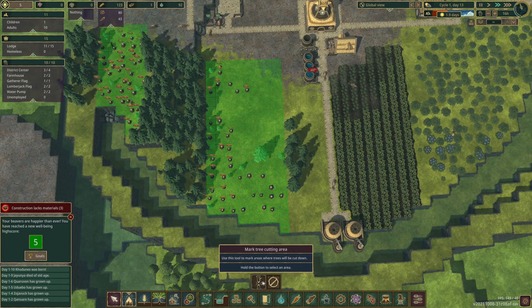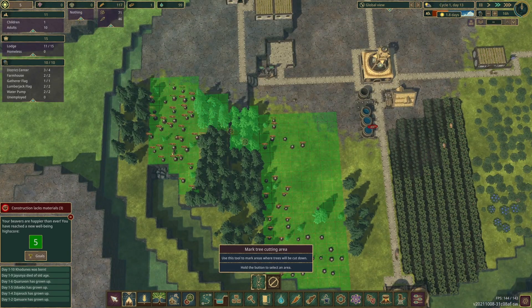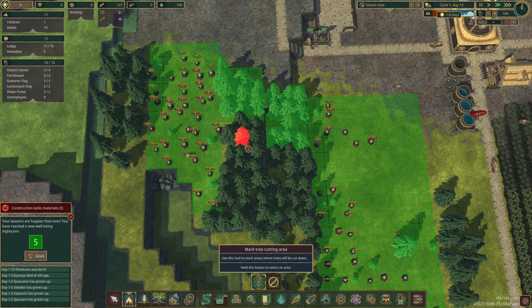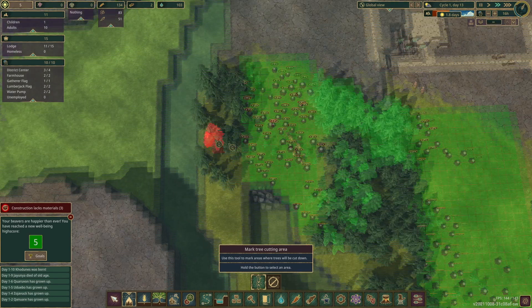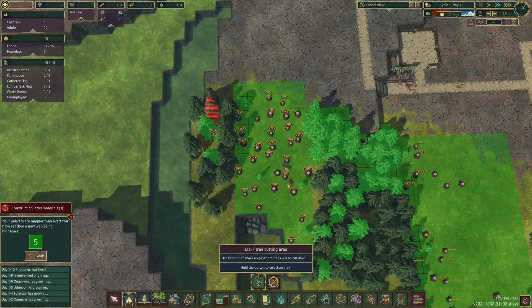I'm going to expand this cutting area a little bit. We got a couple extra trees cut in here, and I'm even going to make a checker pattern on these trees so they can start getting chopped down and grow back a bit quicker without affecting too many things, since they'll be able to spread to adjacent spots.